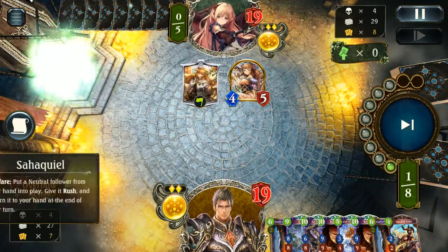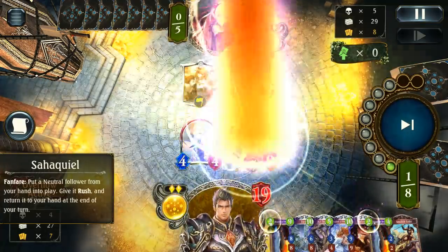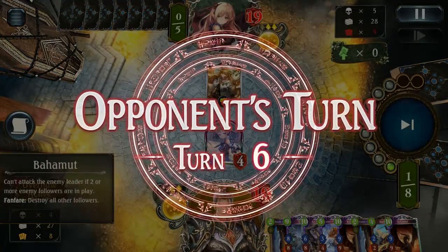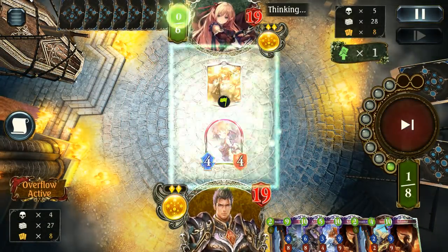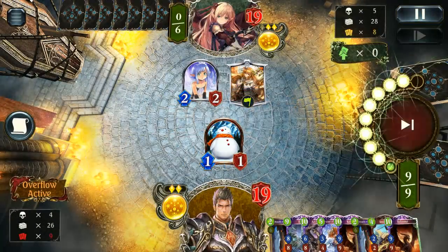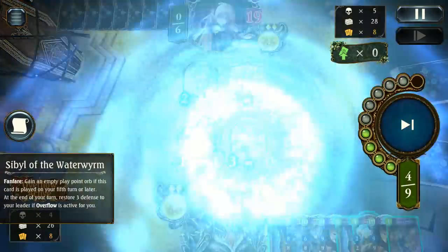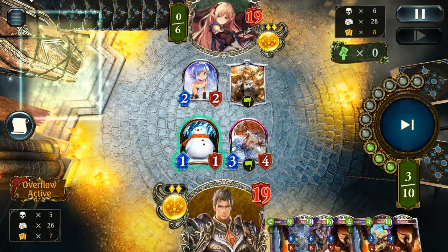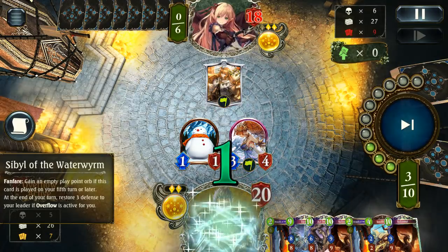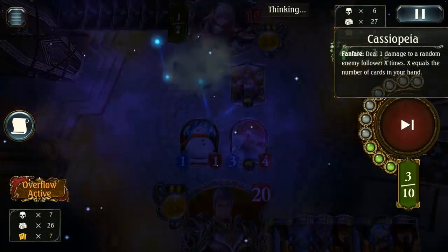We do see the Sarkwill get to drop. I do throw a Bahamut with it this time, just because I don't want to give away that I have Azrafil. In this Forest matchup, I'd rather show them that I have a Bahamut than show them that I have an Azrafil, mainly because Azrafil is going to be much better to surprise them with healing, or just to surprise-board-clear a lot easier than a Bahamut would. Showing them that I have a Bahamut in hand is a lot better than showing them I have an Azrafil, especially when throwing a Sarkwill to the board usually comes along with Azrafil — so now they'll probably assume that I don't have Azrafil in hand.